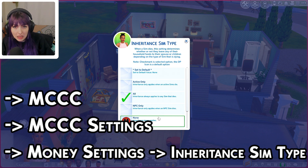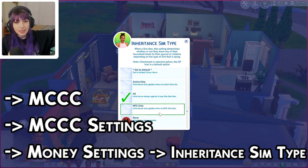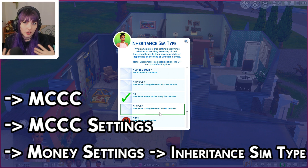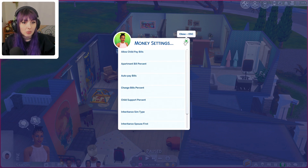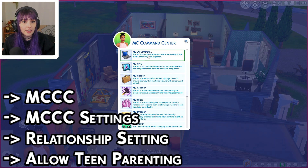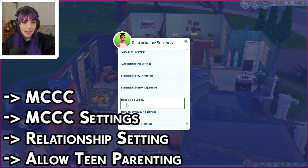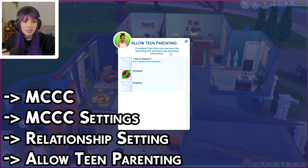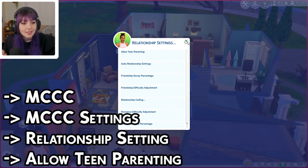For inheritance, we're talking money inheritance. If your Sim's parent is elderly and out of the house and they pass away, either their spouse or their living offspring can receive their leftover money. Always sad to see them go, but at least the money doesn't go to the sim bank. From this menu, click on MCCC Settings, then Relationship Settings — Allow Teen Parenting. This is not teens having kids; it's just teens building the parenting skill so that as they help with younger siblings, they could be building skills too.